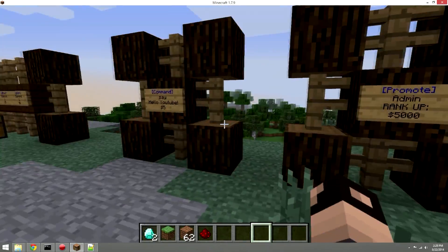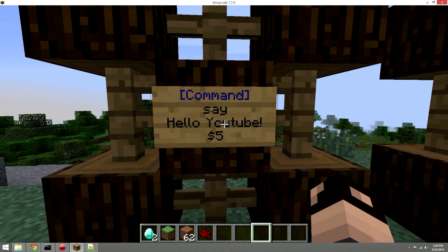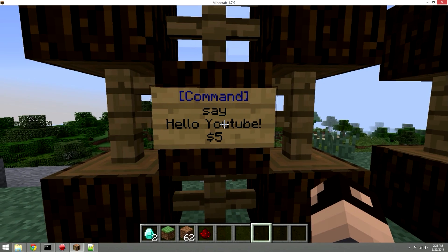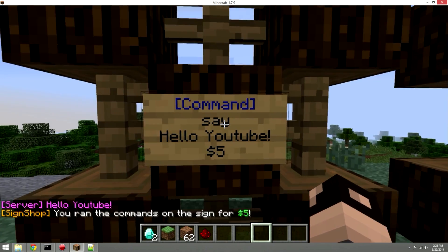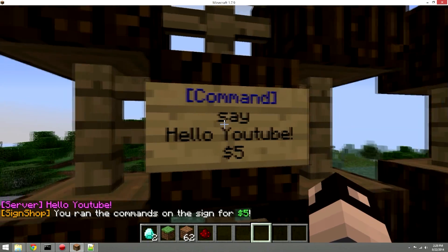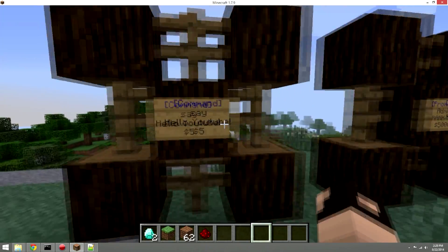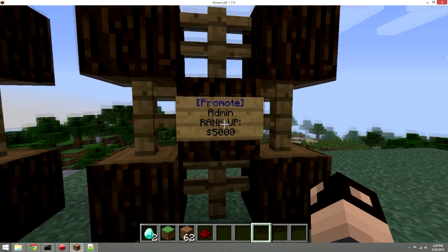There's a command sign that lets you run any server command through a sign. I set one up that runs the 'say' command with the message 'Hello YouTube', and it costs five dollars to use. You can run it through the config or do virtually anything you want with it.